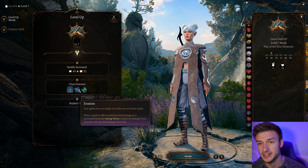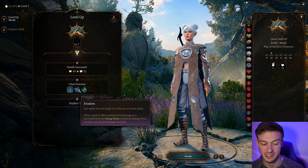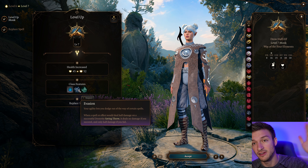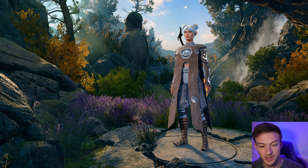Evasion is huge — it's exclusive to the Rogue and the Monk. Whenever a spell would deal half damage on a successful Dexterity saving throw, it deals no damage. And if we fail the throw, we only take half damage. So straight up, we go from taking full damage or half damage to now taking half damage or no damage — really, really good.